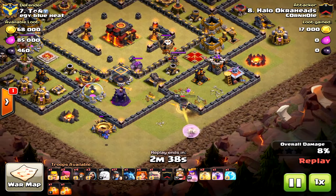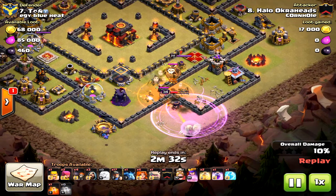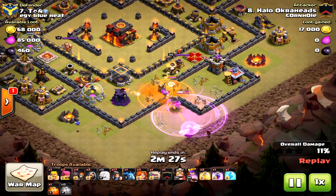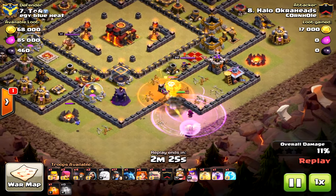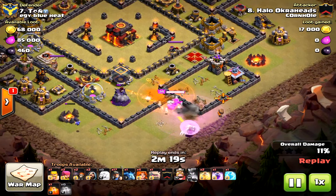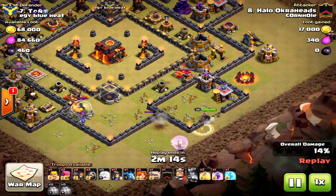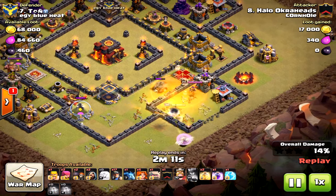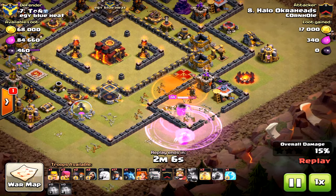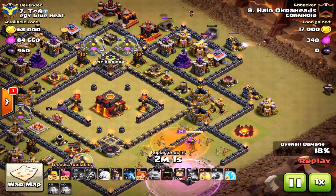Now, the main thing why this raid failed was spell placement. I did not think I was going to have to use two rage spells for my queen, but that air defense was able to lock onto her and the golem caused a lot of problems. I had to use her ability as well because she didn't lock onto the loon, or she would have gone down. I'm bringing in the wall breakers and she will go to the core and take out the enemy queen, but I had to use a rage again because that air defense locked on, and that really messed things up — I wanted to save one rage for my miners going into the core.